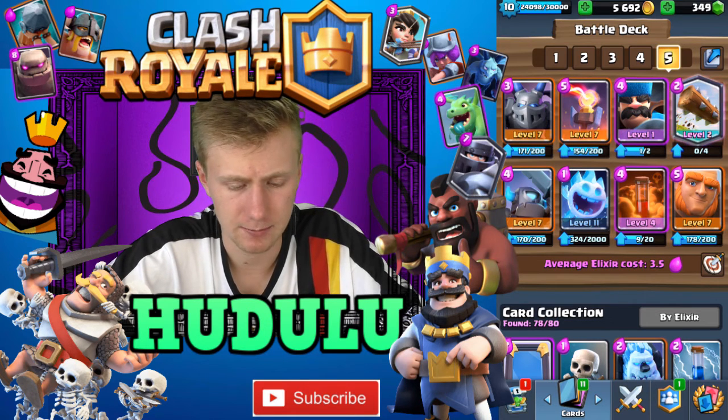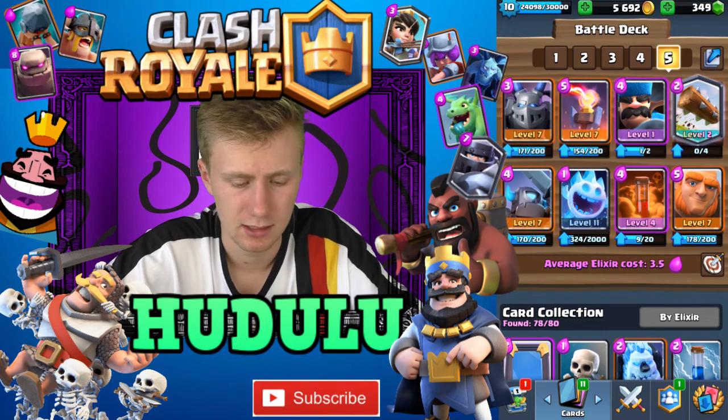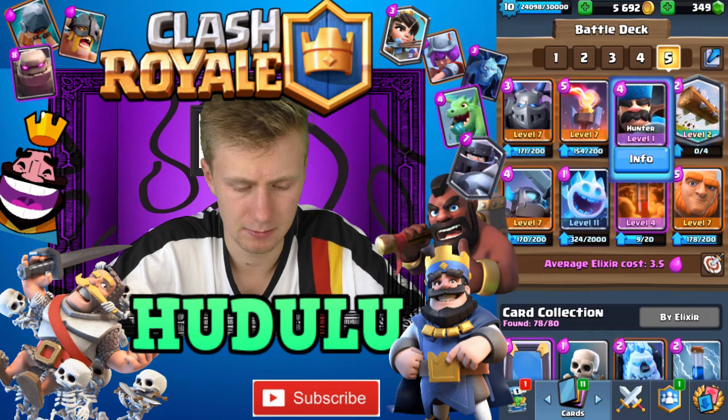In front of it comes the Giant, and along with that the Inferno Tower, the Mega Minion, and the Mini Pekka.